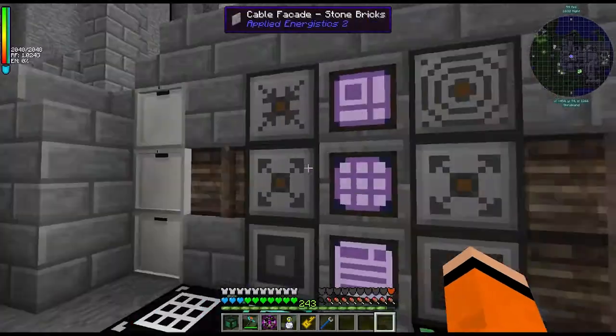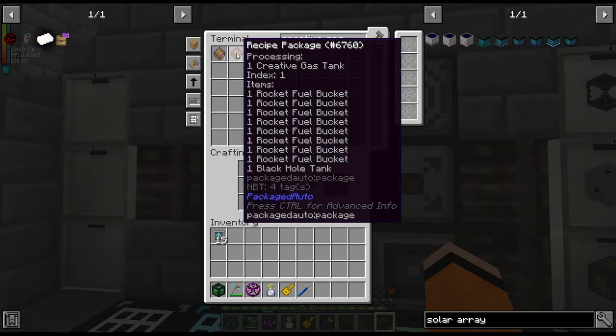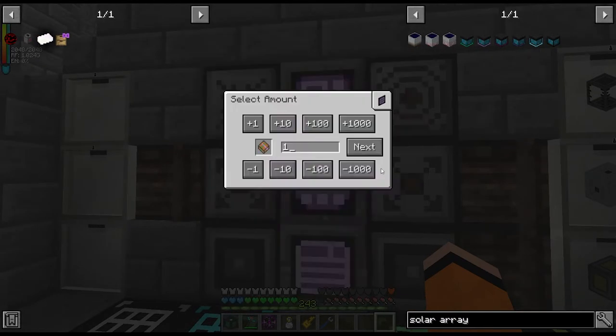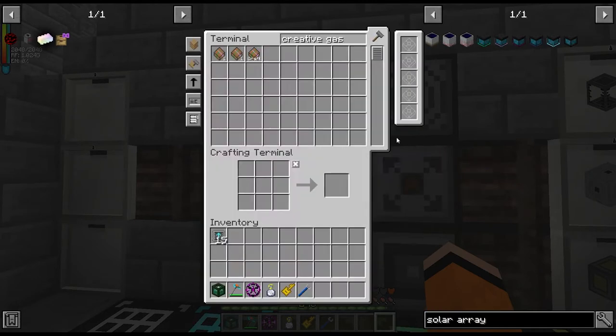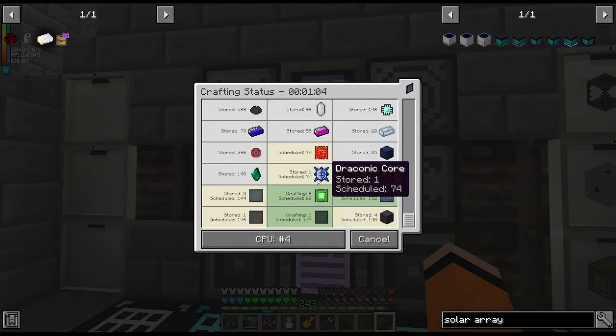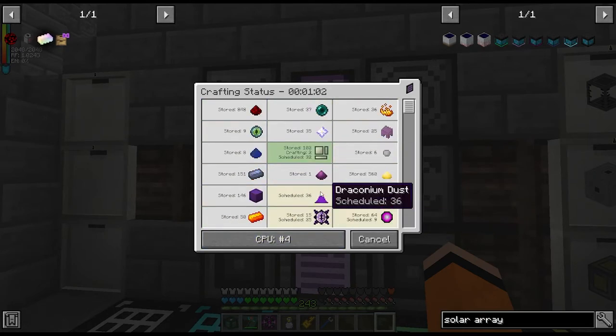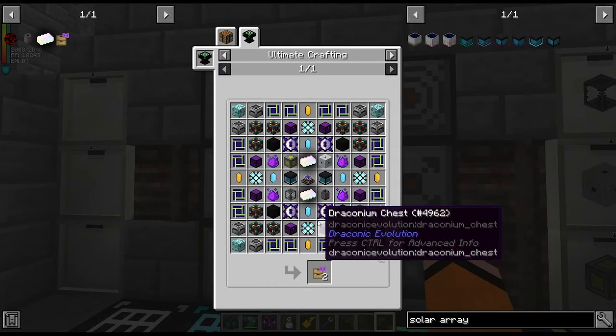Is this the last piece of the puzzle? I think it is — if we search creative gas, we have everything for index one and two. What about index zero? I think it's just some more ultimate ingots, which should be doable. Another singularity actually finished there as well. By the way, for this craft I was doing some more maths for how much items we still need.